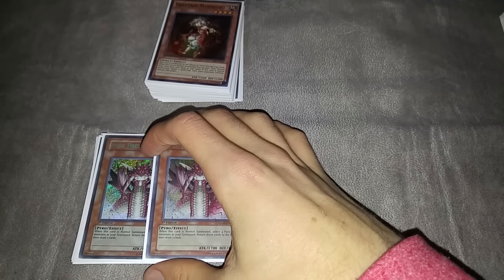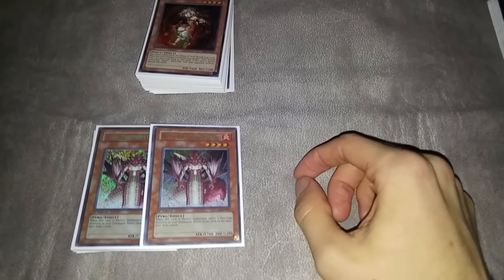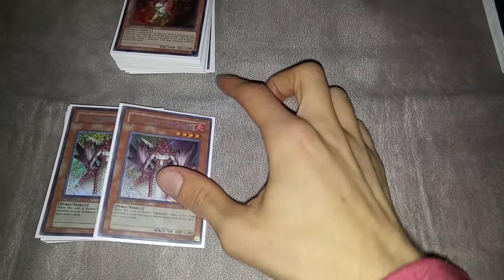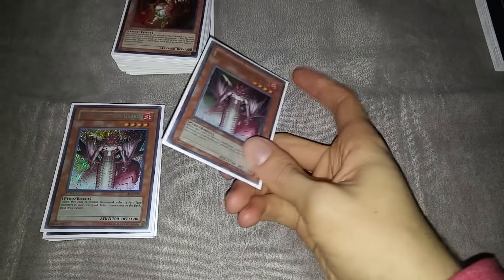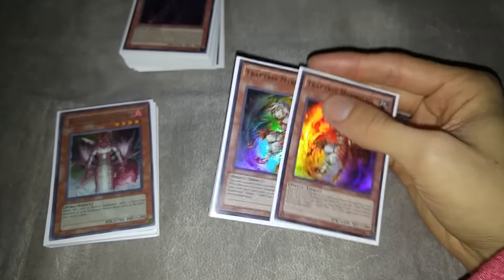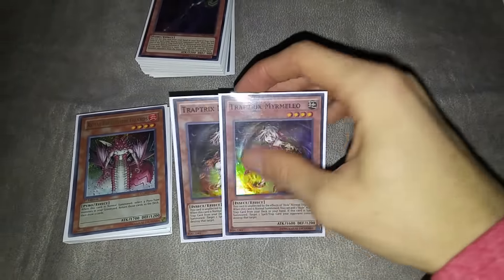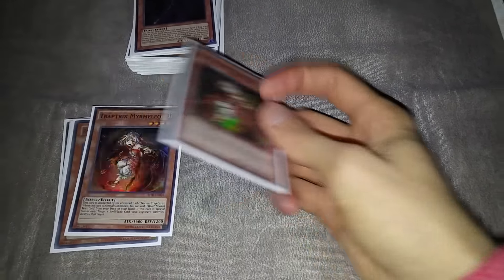When you're playing an engine like Volcanics you already have a lot of brick cards, and then when you play Artifacts you have even more brick cards, so I don't know if Royal Firestorm Guards is really helping that issue. I played two Mermelo — didn't have any Diana IX on me, but these were fine as a first-turn card. Outside of the first turn these didn't really do anything.